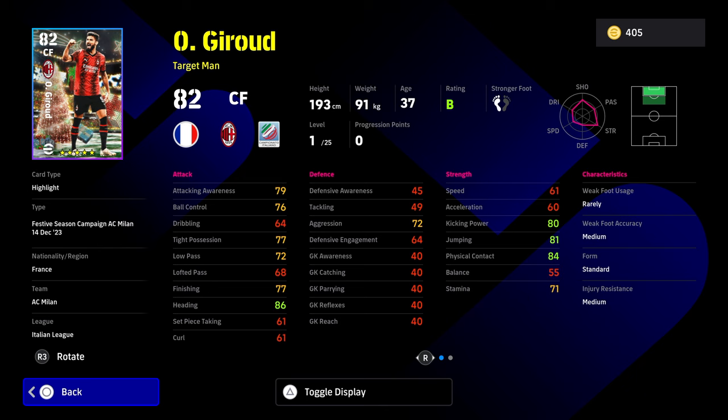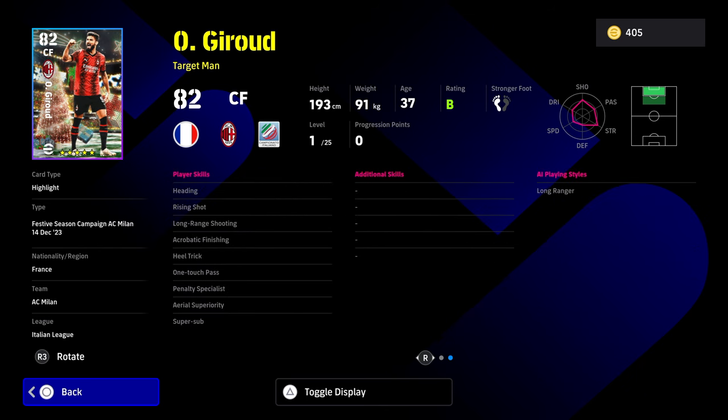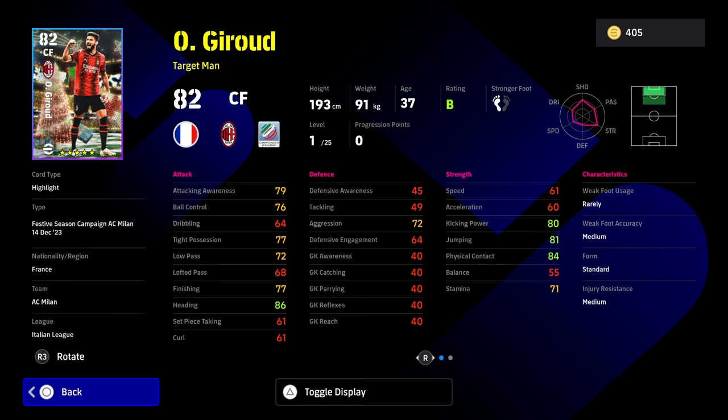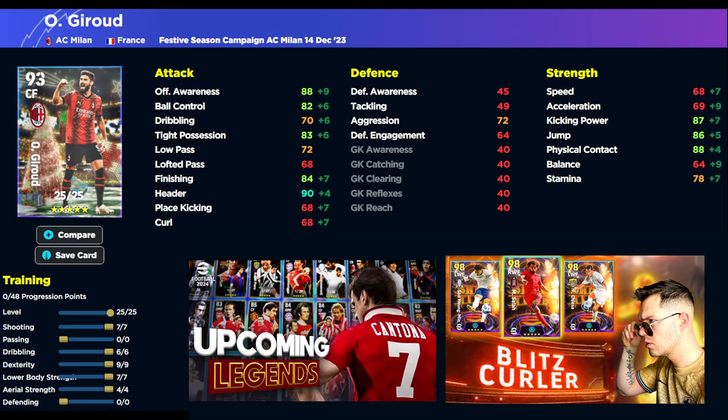We're going to start with Olivier Giroud. He's just an average target man in the game from where you're at now, but he's made a little bit better by the fact that he has One Touch Pass, Area Superiority, and Super Sub, which is nice for a card like this. He also has Acrobatic Finishing, Rising Shot, Heading, and Long Range Shooting. So you know you're going to be training him up as that target man option.